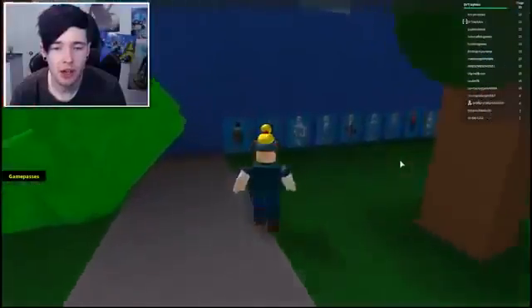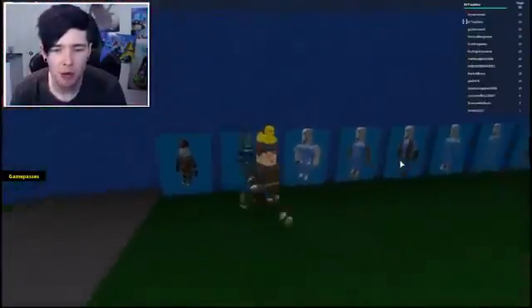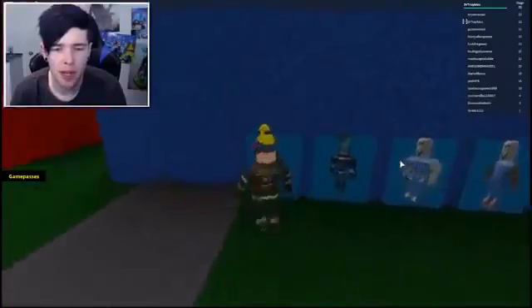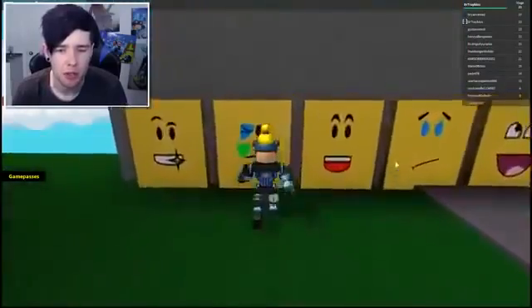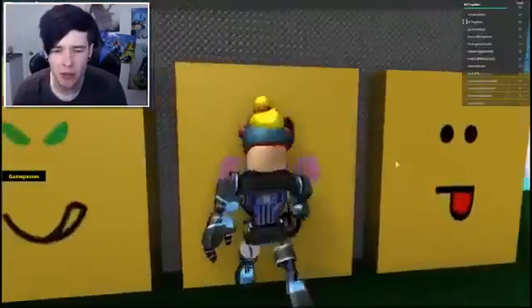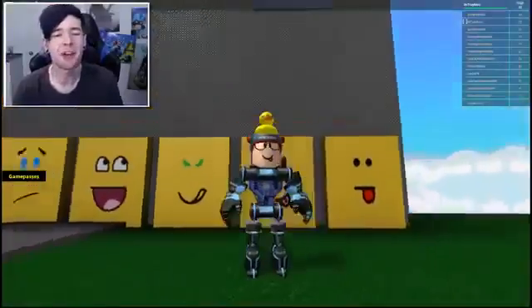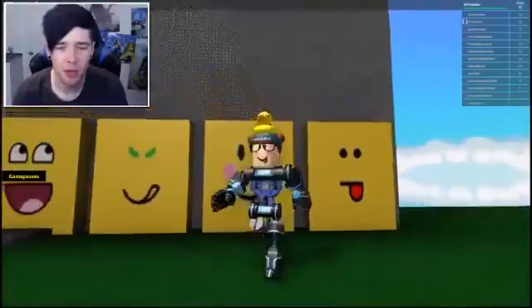Now I can try out being this guy. No, I don't want to be a fire guy. I want to be a robot - let me be a robot please. I just want to be a robot. There we go. And now I can try out my beautiful face. What's it look like? It looks kind of weird. Let's go for this one. I'm a kawaii robot! Nice. And then this one - I like this one much better. There we go.